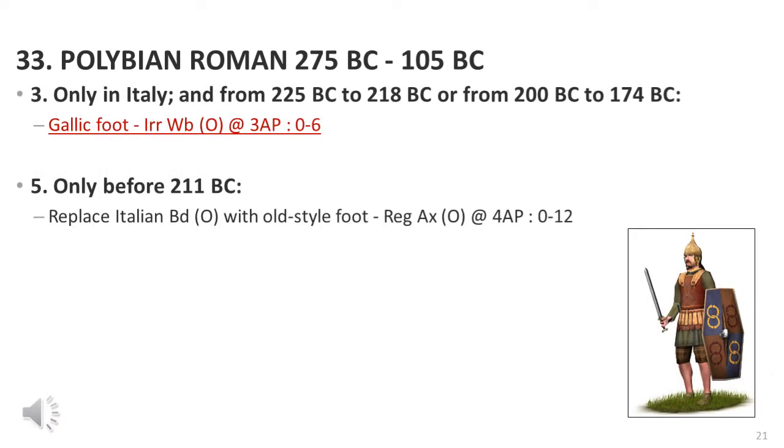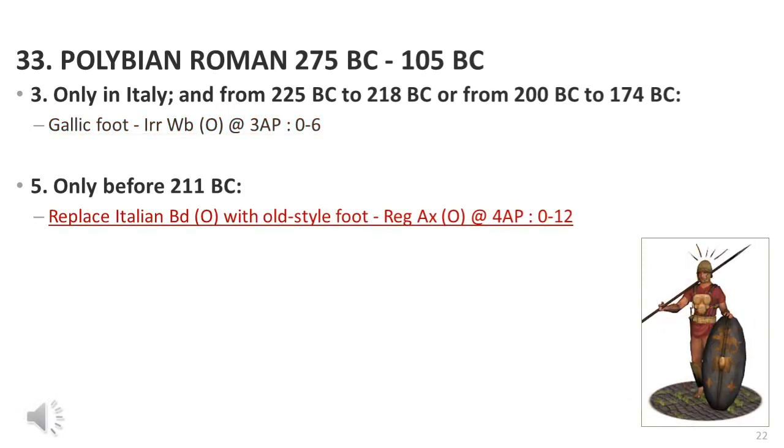These are the specific modifications to the standard army list for this period. The main difference is the inclusion of Gaelic troops, which we know were present based on at least one source. It's entirely possible that all the Gauls revolted before the battle, meaning no Gaelic troops were present when the Romans went into battle. But it's also possible only a small part of the Gaelic force revolted, killed a few Romans, and ran off to join Hannibal. The only other modification is to allow Latin Allied infantry to adopt their traditional fighting style, though I suspect they would have been fairly low numbers.